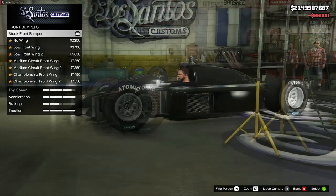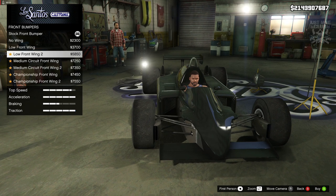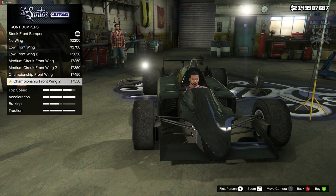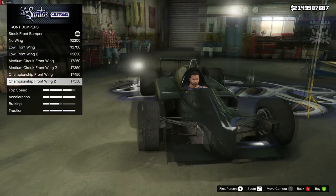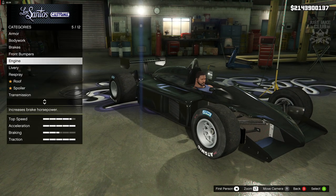Next we're gonna go to the brakes and get the super brakes. Front bumper - we've got the wing remove, no wing, low front wing, low front wing 2, medium, circuit, championship wing, championship wing 2. That's pretty cool that you can get the championship wing, and we are going to get the championship wing 2.